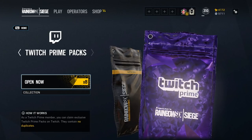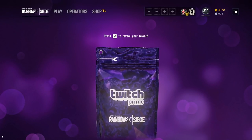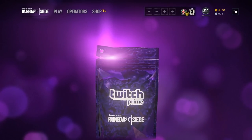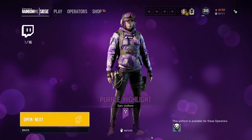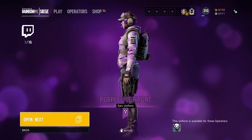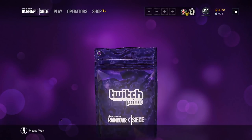Let's open up these beautiful purple alpha packs — purple's my favorite color. We got an epic! I have not looked at the collections yet — it is the Ela purple highlight epic uniform. It looks really good with that Red Crow hat; she's got the purple hair, the purple goggles. It looks really awesome.